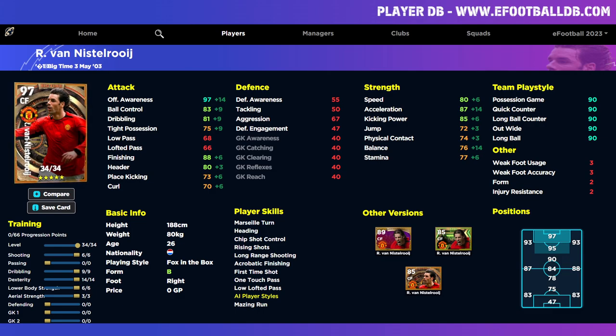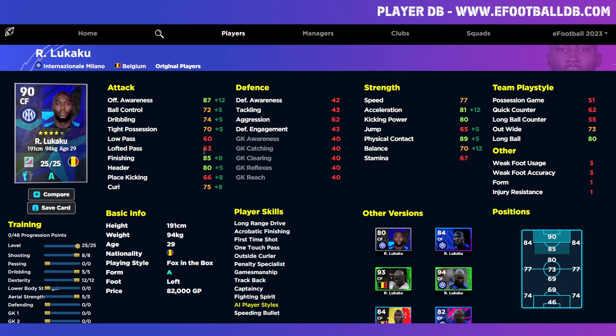So that's Option A — maxing out finishing and aerial ability — and Option B is more balanced where you can run and gun a little bit and bring others into the game through movement with maxed offensive awareness. Those are two different builds of van Nistelrooy. Let me know what you think of these training guides and if you'd want more. As for an alternative — look at Lukaku. Lukaku has one touch pass, he's a similar weight and height, and he's also got the same fox-in-the-box play style.